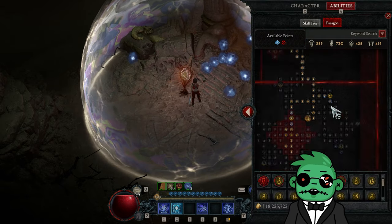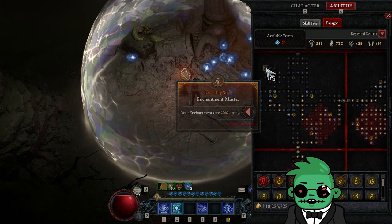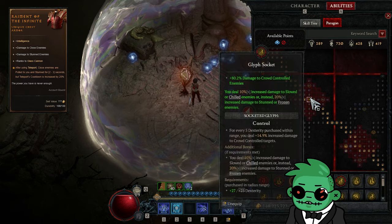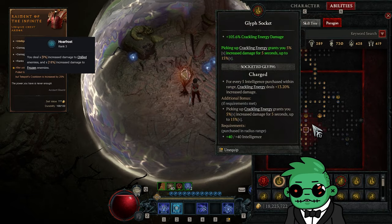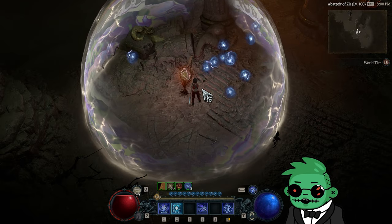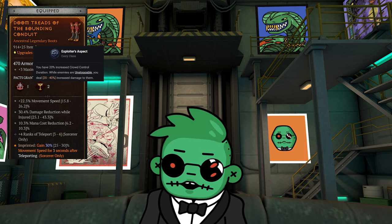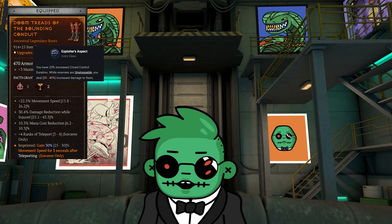I promise you are going to love playing this build. There is nothing more satisfying than teleporting all across the stage, pulling the mobs together in a tight ball with the Raiment of the Infinite, freezing them with your Frost Nova, and melting them down knowing that your Hoarfrost ability is giving you another 18% multiplicative damage boost. Our gear is nowhere near optimized and we've still cleared a Tier 12 — I don't even have the Exploiter's Aspect in my boots, which would add another 40% multiplicative damage boost to all the enemies that turn unstoppable as we shower them with crowd control effects.